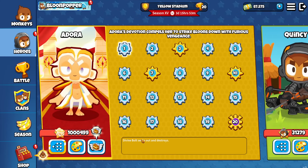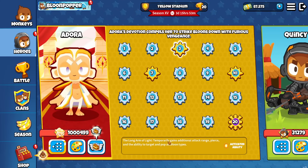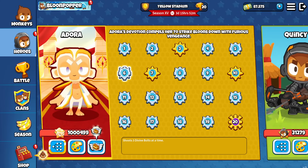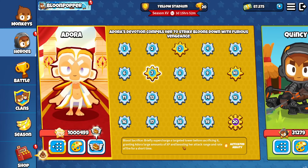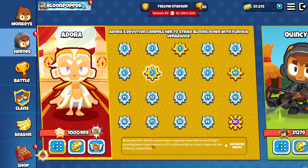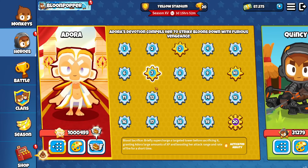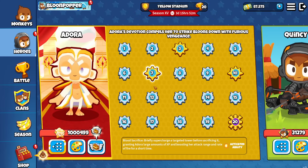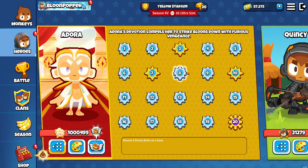First things first: Divine Bolts - Seek and Destroy, increased attack range for all super monkeys. Level three temporarily gains additional attack speed, pierce, and the ability to target and pop all balloon types. Level five shoots double divine bolts, which pierce through more balloons. Level six shoots three divine bolts at a time. Level seven is Blood Sacrifice. Level eight shoots four divine bullets at a time. Level nine increases attack range and increases damage for fortified balloons.